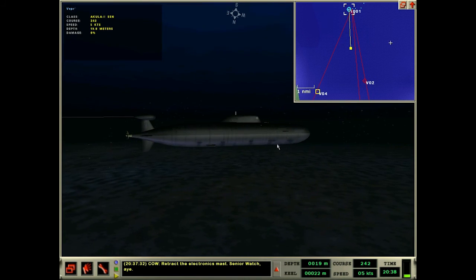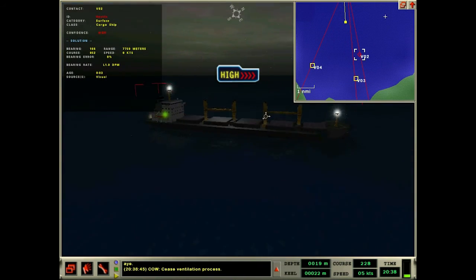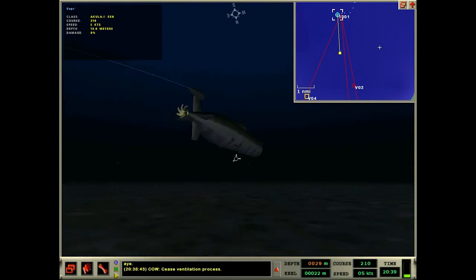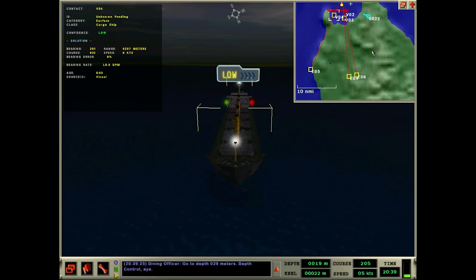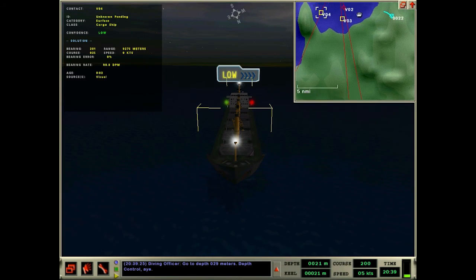Back in the mission - I guess we can secure from snorkeling now. I wonder if starting ventilation gives you another plus 10 percent battery that you can use underwater. I just looked at the truth and this is in fact the correct target ship. I'm not sure what was going on with that Abu Kuma radar set, but if I'd gone with this one we would have gotten it. We'll move into firing position. I tried this mission two days ago and got a mission incomplete because I went for the wrong ship - that just angered me. This is waypoint E06.